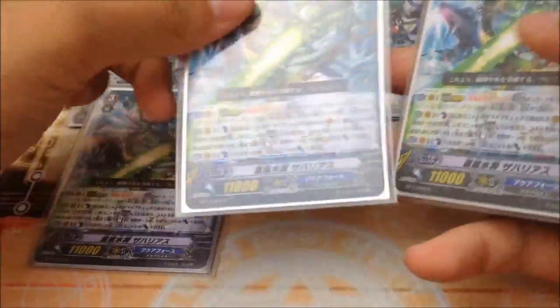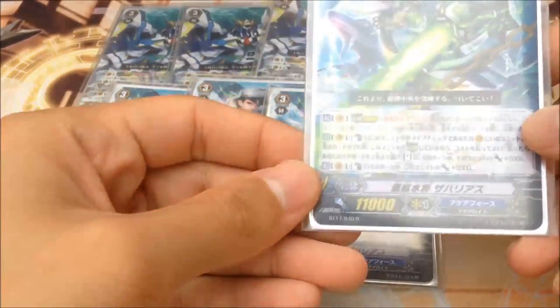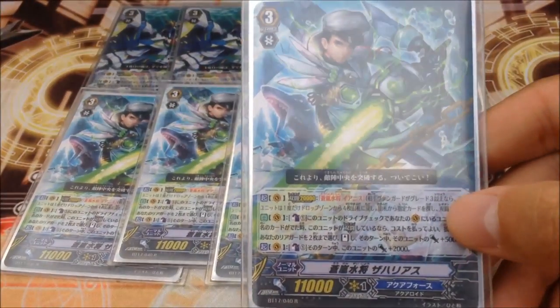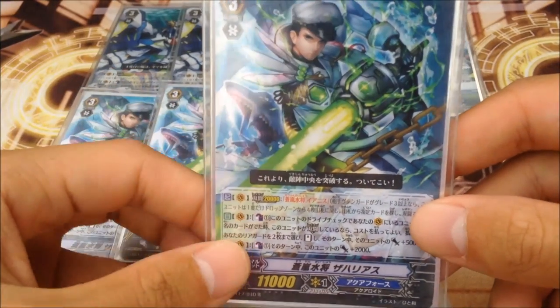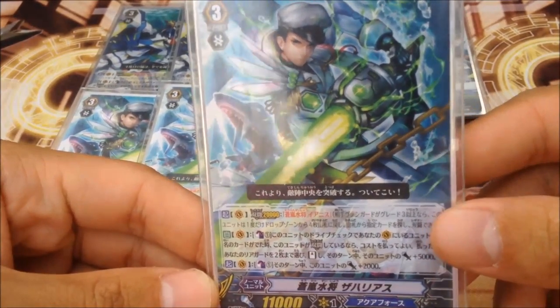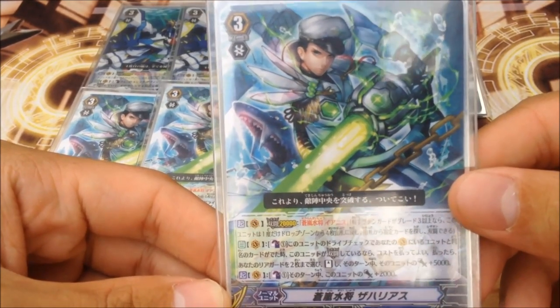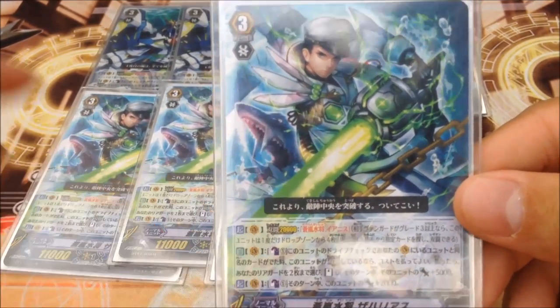The next Grade 3 you play is Bluestorm Zaharius. It's a rare Legion for Aquaphos — so you budget play this and train up to be an Aquaphos Master one day.